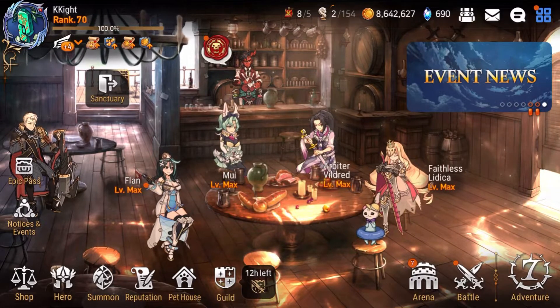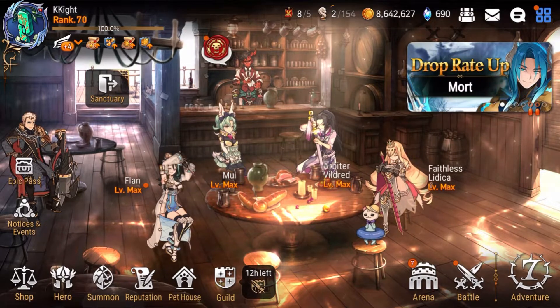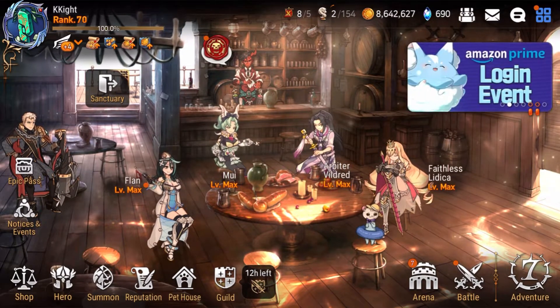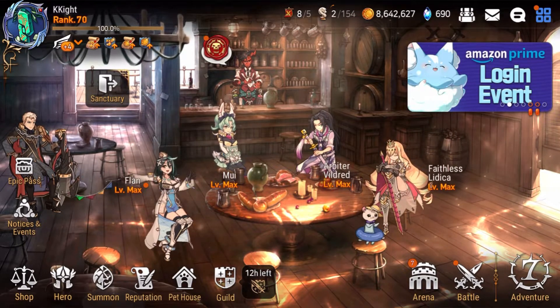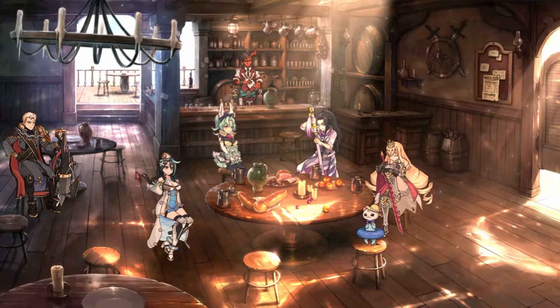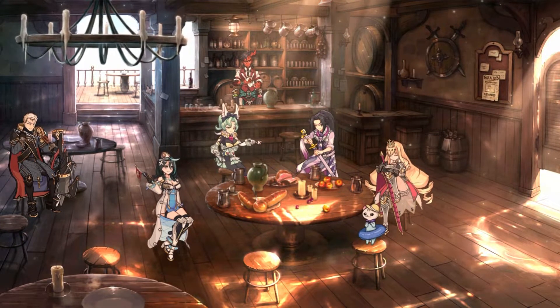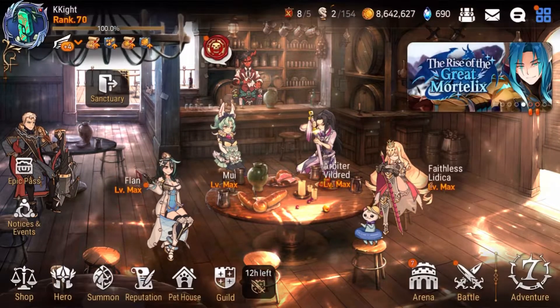Hello guys, this is KCAD here bringing you a new episode of Epic 7 video. Today we will be debuting Mortalix, the newest hot spandled dragon 5-star hero. If you like the video, please make sure to click the like button and subscribe for more future content. Without further ado, let's get into the video.